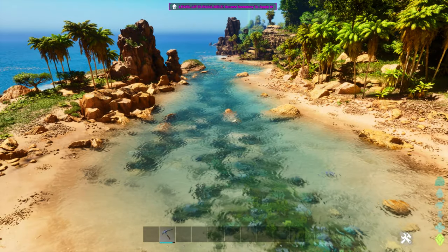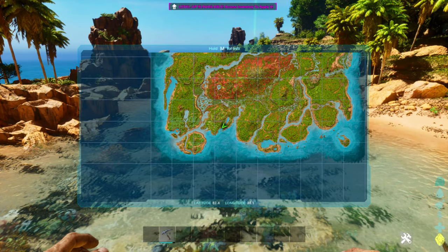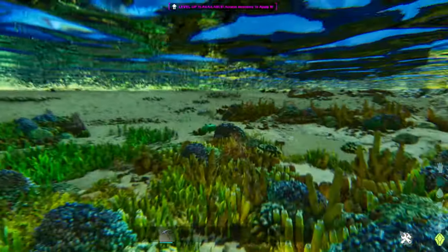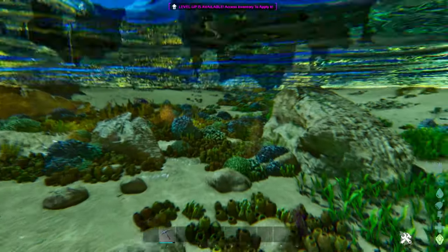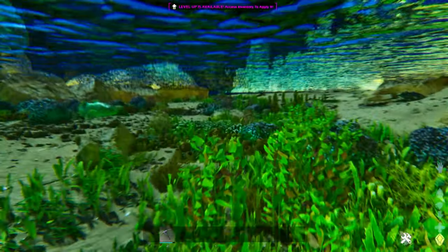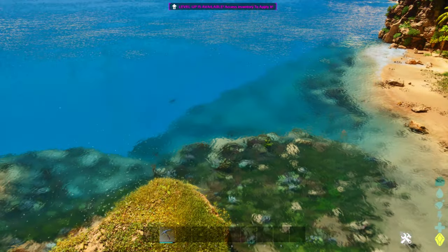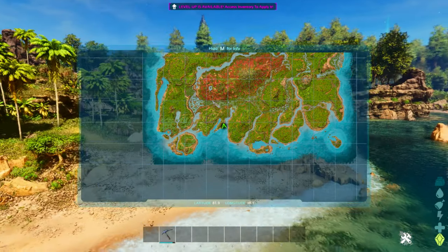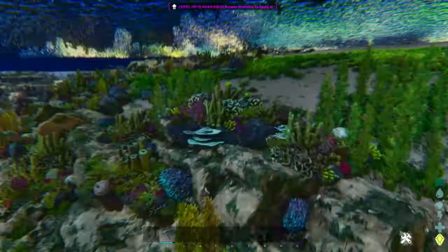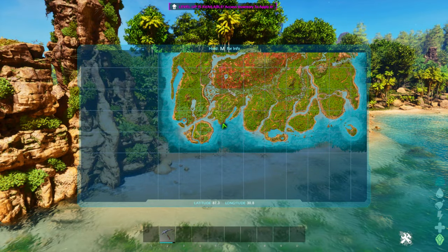The obvious problem is sharks, but if we go to the other side of that little peninsula, there's a lagoon at 82.4, 34.1 full of coral that's in water too shallow for sharks. You may still get rays, occasional piranhas, raptors, or spinos, but there are like 50 of these blue oil corals all around this area. The full coral reef goes from 81.9, 38.1 all the way down the eastern coast of that peninsula to about 87.3, 30.8, and there are several hundred oil nodes on that stretch.